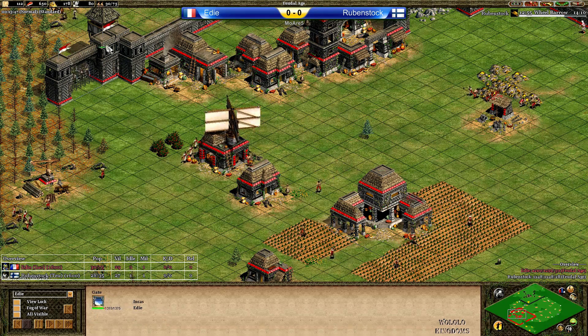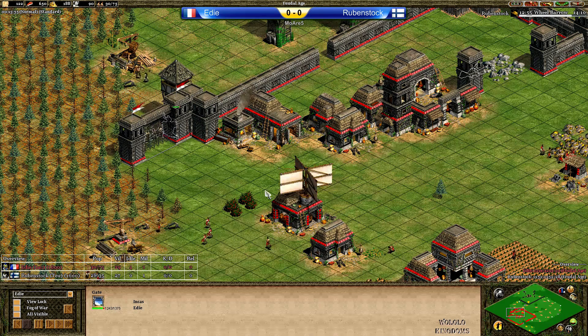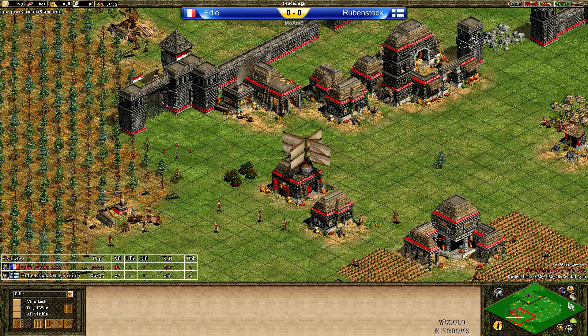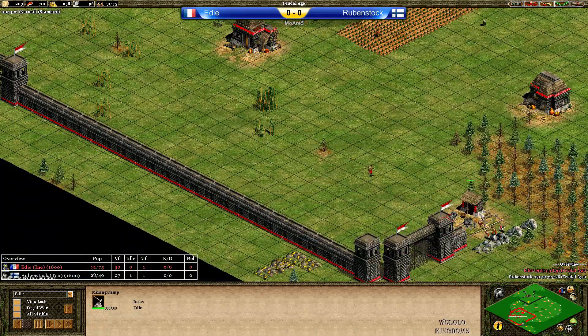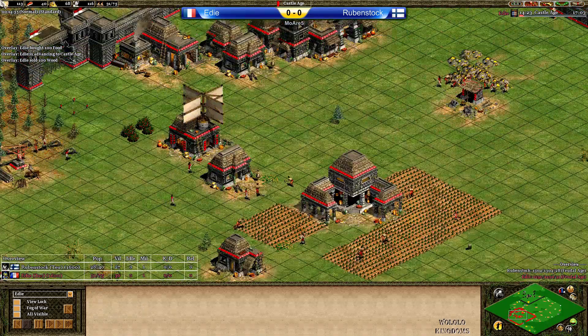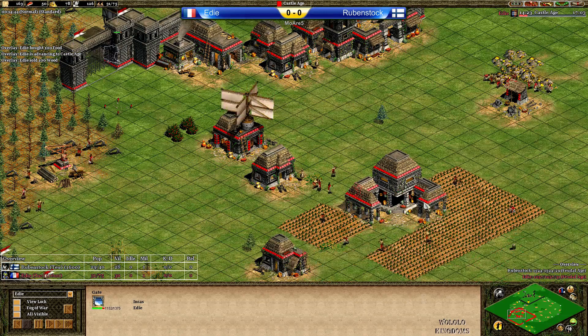Rubenstock is starting to attack this gate and it's going down pretty fast. Eddie should stone wall right here, but the villager has been dropped into the tower immediately and Eddie doesn't have the stone for another counter tower. He's sending villagers to the second stone. Eddie should close the gate and make sure villagers aren't going around. Rubenstock has given up on going through the gate. Eddie has clicked up to Castle Age.